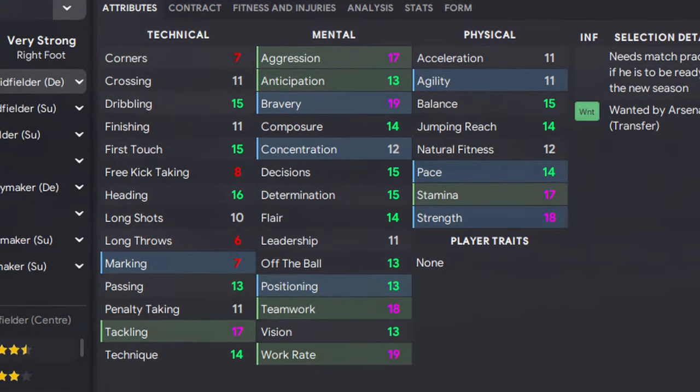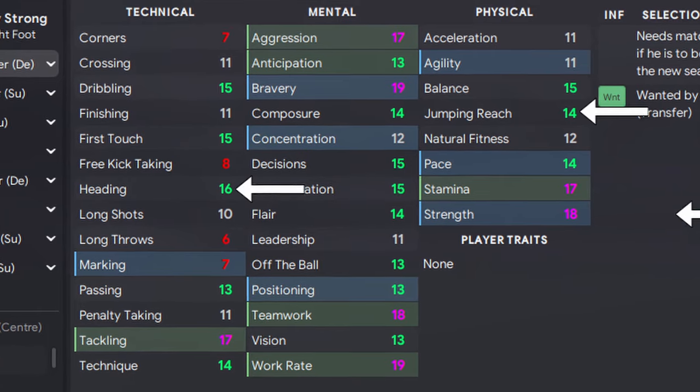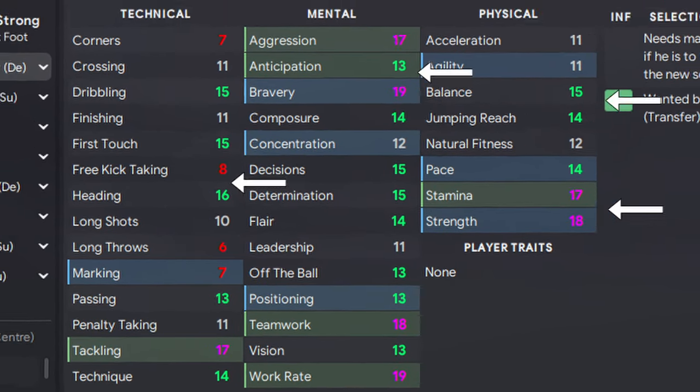For our wide target forward, we'll need someone that can actually win those aerial duels. So focus on a player with great jump and reach, heading, strength, and bravery. A great example of this is Joe Linton.